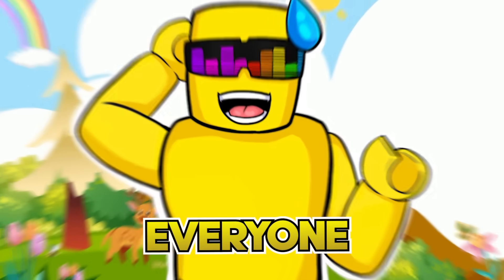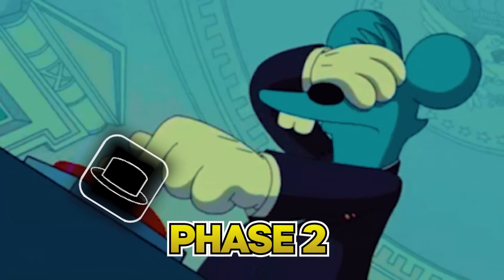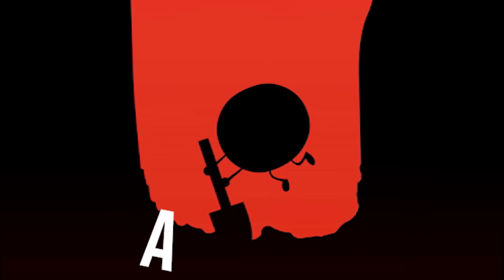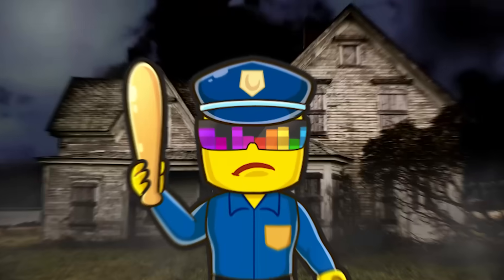Sprunkies has a hidden phase 3. Everyone knows about phase 1 where the Sprunkies are all happy and good. Most people know that you can activate phase 2 by adding the black top hat to turn the Sprunkies evil. But did you know you can go a level deeper and access phase 3 of Sprunkies? It's extremely cooked and pretty scary — you've been warned.